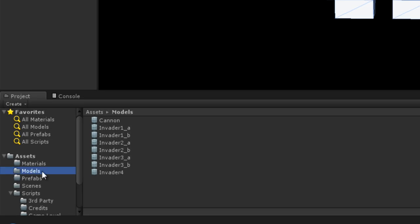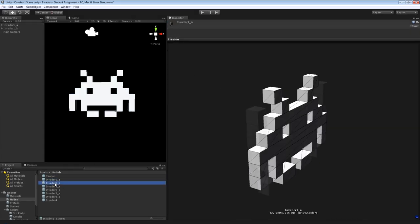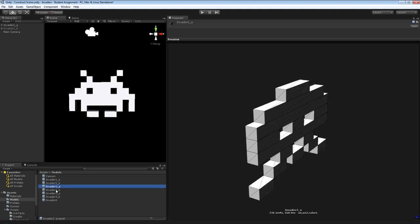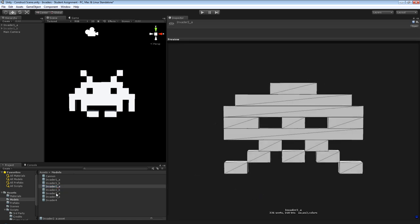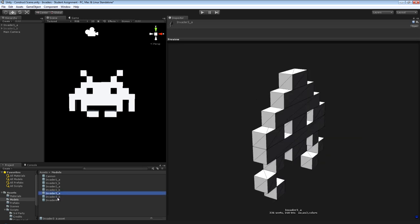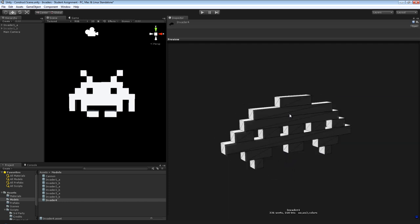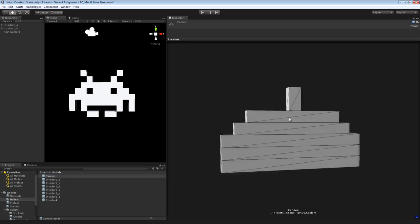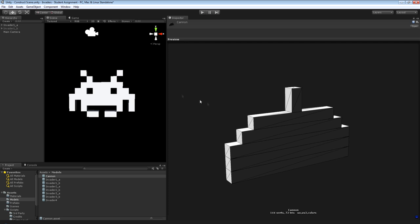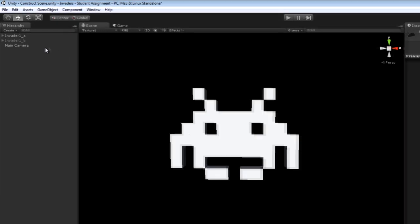I'm back. If you look in my models folder, I now have several meshes: Invader1A and 1B — the two frames of the first invader you saw me build — plus 2A and 2B, which are the two frames for the crab-like invader; 3A and 3B for the squid-like invader; Invader4, a single mesh for the UFO that goes across the top of the screen; and I also built the player's cannon using the same technique. So what we're going to do now is build the bunkers — or bases as I call them — out of all those tiny cubes.